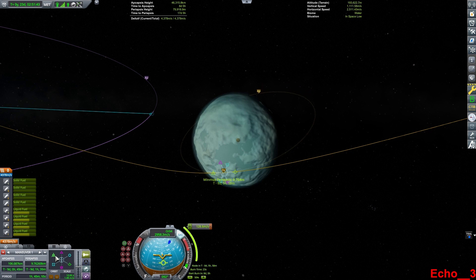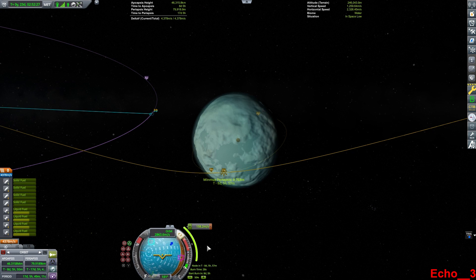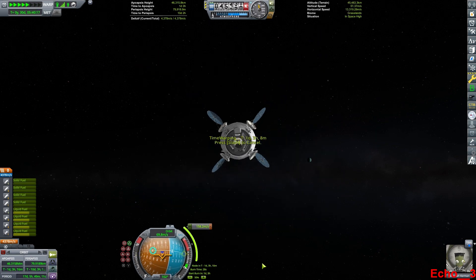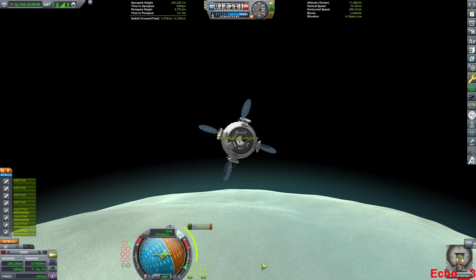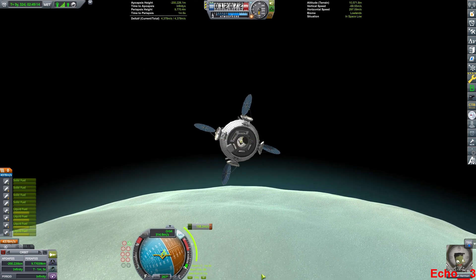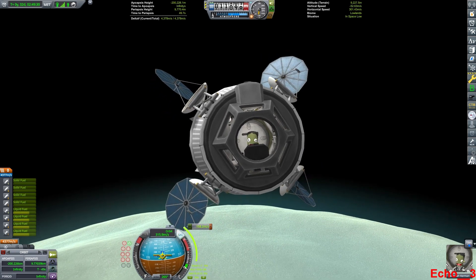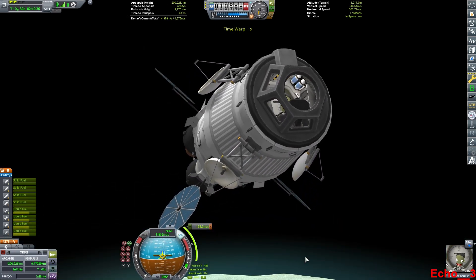I can bring up the graphical maneuver editor and further refine my orbital parameters. I can use my scroll wheel as I hover over different sections. On the right-hand side of this tool, you can see a little slider that goes up and down. That will affect just how drastic my scroll wheel will affect the end result of the maneuver — very helpful. If I want to make it very fine, I put it down; very drastic, I raise it. It's very useful for fine-tuning your maneuvers.